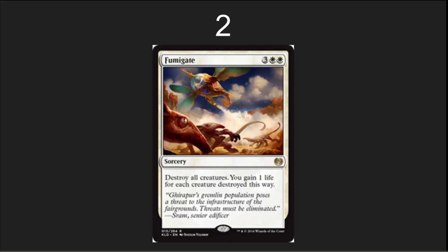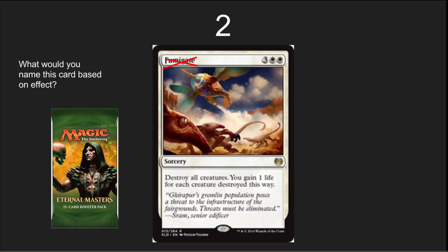Number 2 spot, I've got Fumigate. I love this card's ability and I can't stand this card's name — which is why I'm giving away an Eternal Masters pack to whoever gives me the best name for a card with this effect. Fumigate makes my skin crawl. It's a wonderful board wipe that destroys all creatures and you gain life for each one. As a control player, this is one of the things I want to do: gain life to stabilize and draw cards. Really nice card, but it needs a new name. Vote up somebody else's name in the comments if you can't think of one — I look forward to playing this in Standard and in Commander.